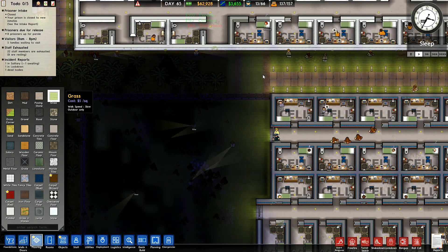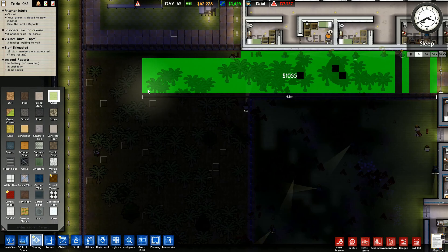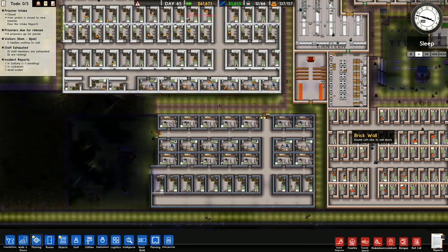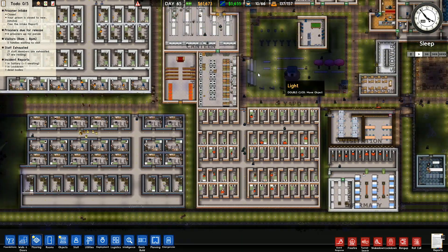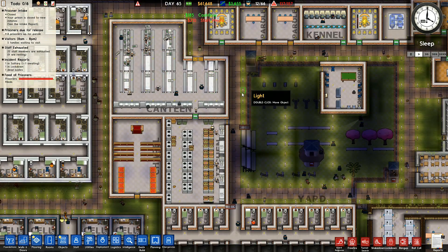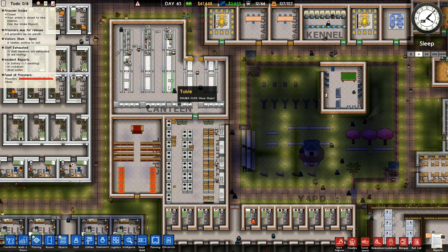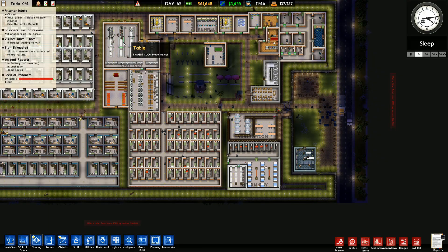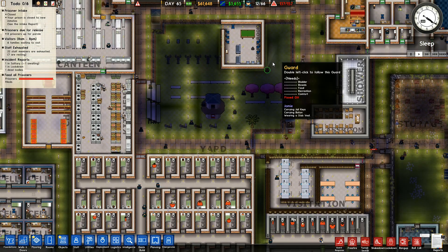I'm wondering if having separate canteens will make a difference — that's the only time they're mingling at the moment is during canteen time. If I get rid of canteen time mingling it might improve things by quite a long way. I could put one canteen here and separate this one out a bit — change the door around, change the canteen arrangement so we've got feeding time for three different groups of prisoners.